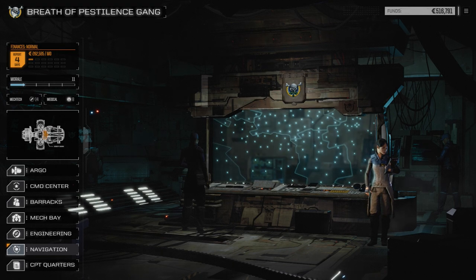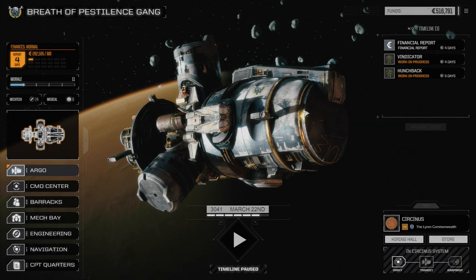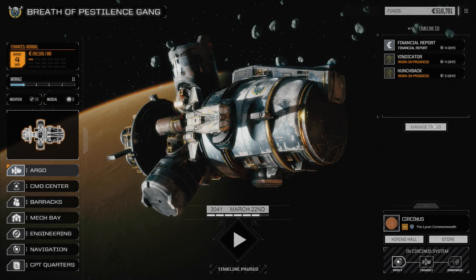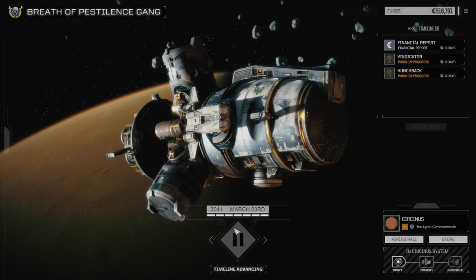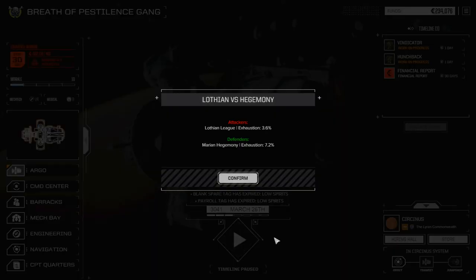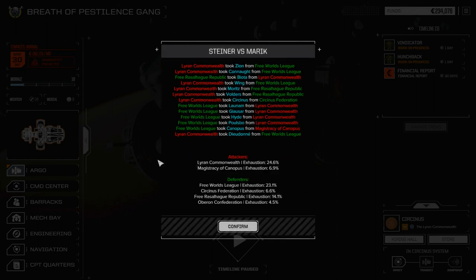In the last episode, we were fortunate enough to pick up a couple more medium mechs, which was awesome. We've expanded our mech bay to three mediums and one light mech. We're waiting for the Vindicator and Hunchback to come back from initial repairs, and this episode we'll be outfitting them. Let's have a quick look at what's going on in the wars, if anything's happening in the Cirkinis Federation.